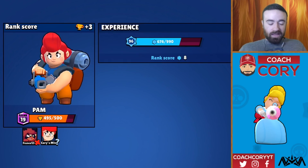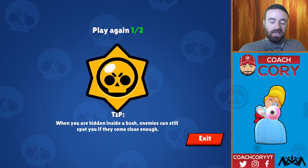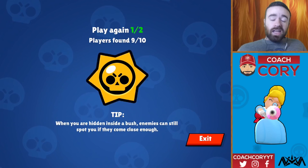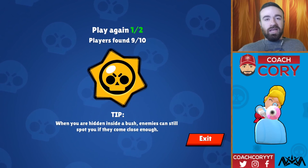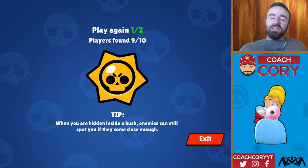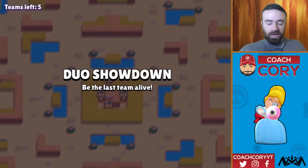Now we're five trophies away — so we could do this in one more match. Now we did not have a good situation that whole game. All we did was play patient, and that is really the best way to gain trophies in showdown. Thankfully my teammate didn't just go and suicide. He took some damage but didn't take too much, so he did fine in that regard.